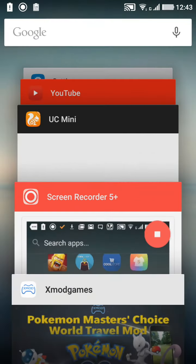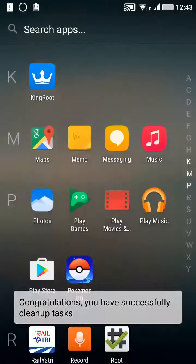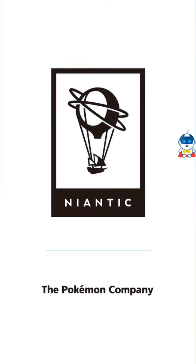Now that the mod is installed, click on 'Launch.' The game will be launched and you will see an overlay panel from where you can hack or modify the game. It's not opening right now, so I'll redo the process — go to X Mode Games and click the launch button again.